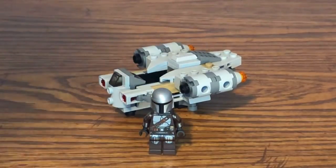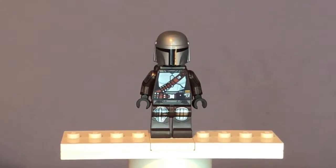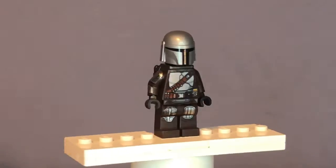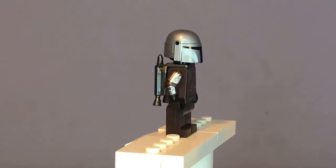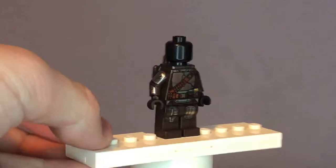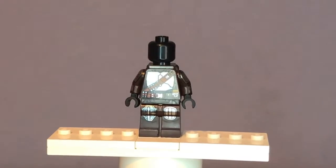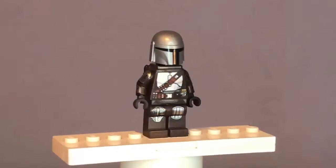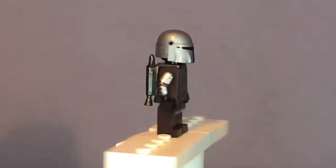Now that we're done with the building, let's go ahead and begin the set review, starting off with the minifig. The only minifigure included in this set is Mando from The Mandalorian series on Disney Plus. Nothing is really new about this guy — he does come with his new jetpack mold, which I believe also comes in the Mandalorian Forge set. The helmet piece isn't new either, and the face printing isn't new — it's basically the same old black coloring. The torso printing isn't new either; it still has the same Beskar chest plate, shoulder pads, and strap going around the chest and waist.